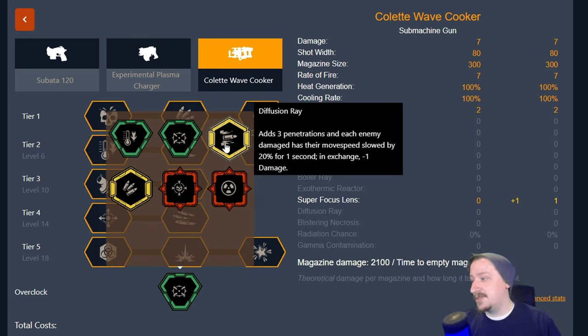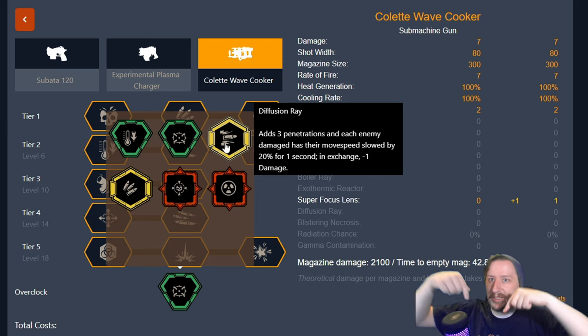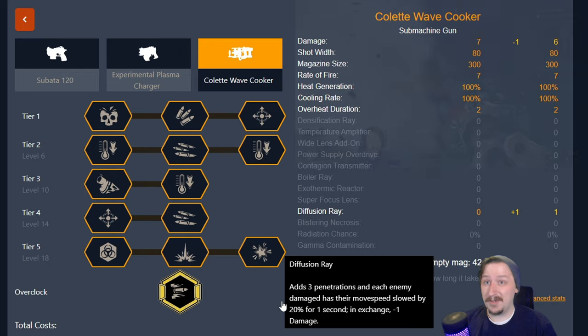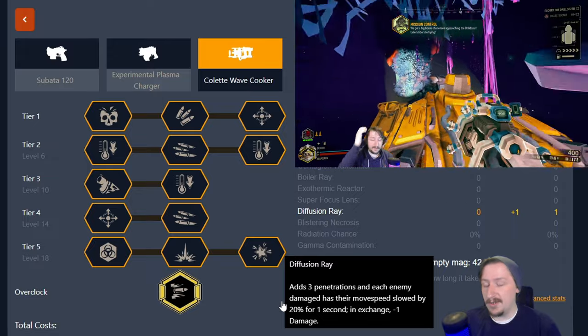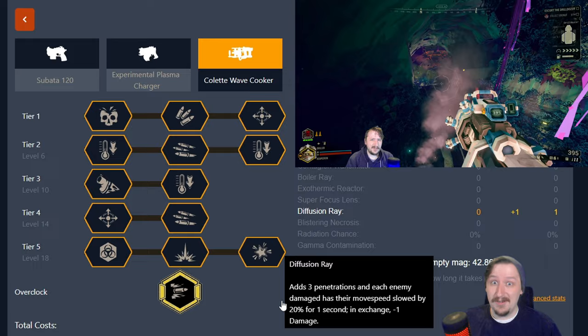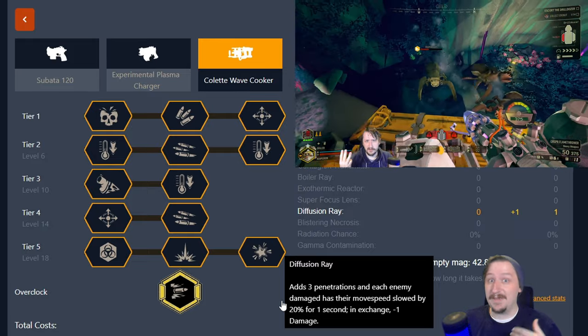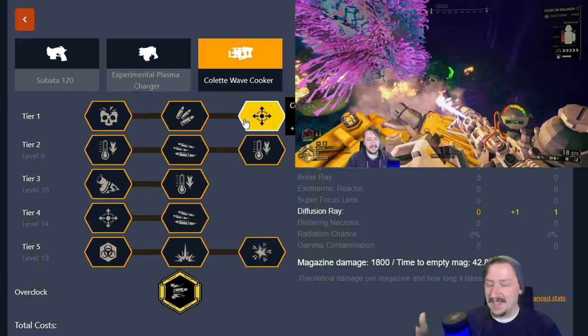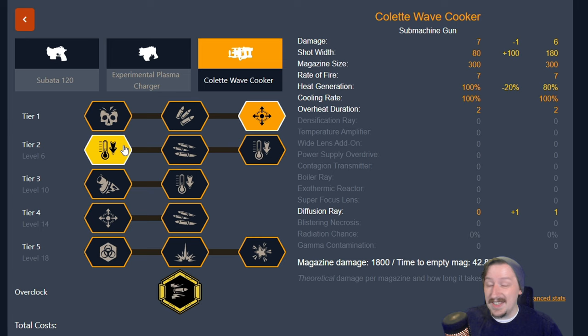Moving on to balanced overclocks, the first one is Fusion Ray, which lets you penetrate up to three more enemies in a line and slows them by 20%, at the cost of one damage. I find this best used with the temperature build — with the cryo cannon or flamethrower — building for as much AOE damage as possible to inflict thermal shock as often as I can. In tier one, I'll go with the convex lens to hit even more enemies. In tier two, I like going with the heat sink so the gun isn't overheating as fast. In tier three, I like the ray for additional slowdown, which you can stack with neurotoxin grenades or sticky flames from the flamethrower.